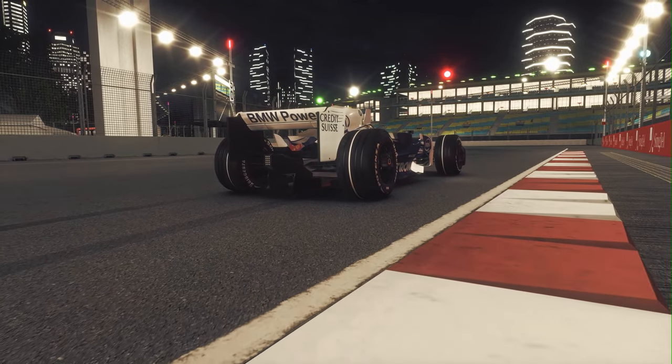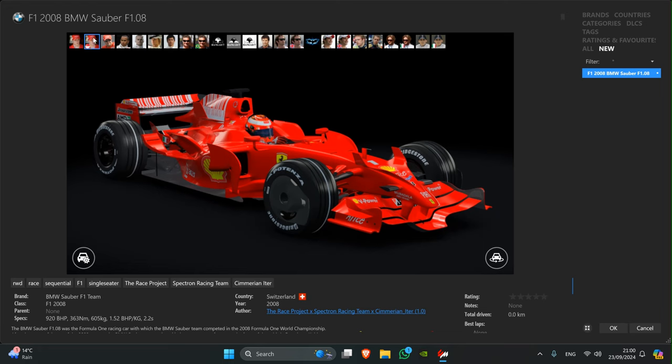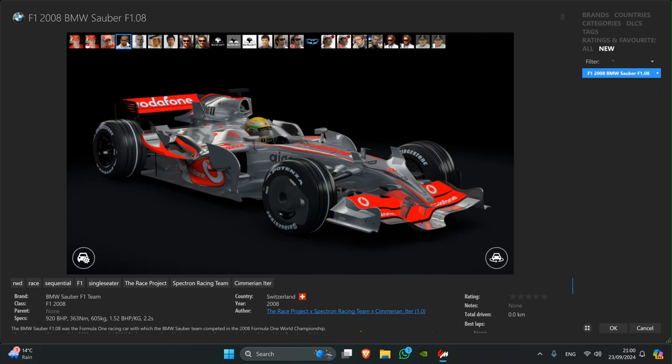I'm going to show you some of the skins that you get with the mod as standard. There were a few included in the earlier versions but now you've got Ferrari, Toyota, Red Bull - quite a few included, which is a nice touch considering the mod is only for that specific car. You get a pretty nice selection of skins. I've got the Ferrari there with Kimi Raikkonen - I think there's a couple of different versions of it.